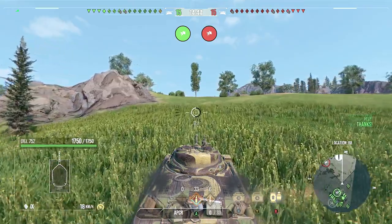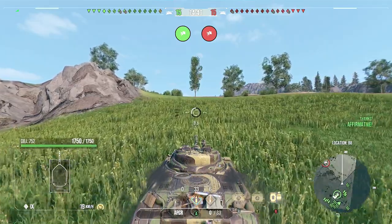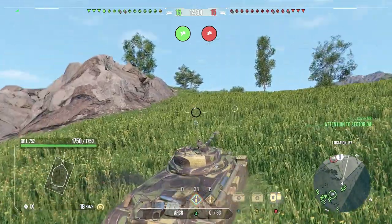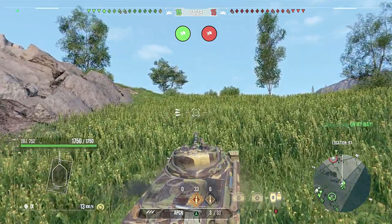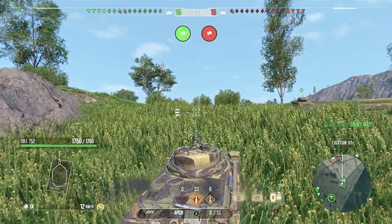We're in the Object 752 here on Westfield and the first thing we've noticed is that there's no artillery. Second thing we've noticed is that we are top tier. Third thing we've noticed is that rock on the left is pretty good. HD is looking nice. We have eight degrees of gun depression on this thing and a three-round auto loader and we have nothing but APCR rounds because we are tryharding.